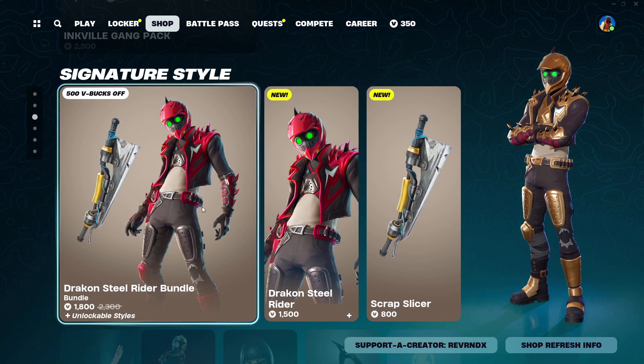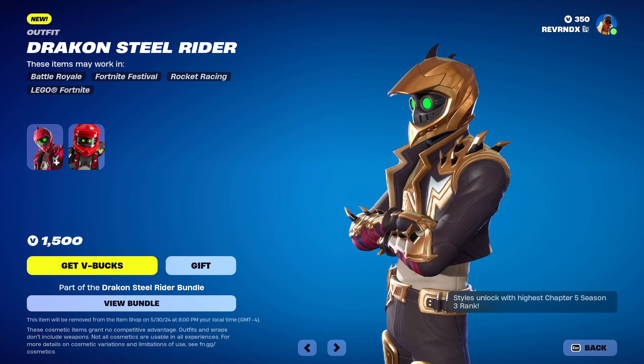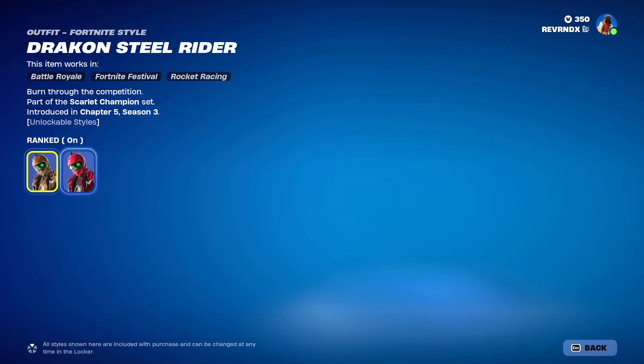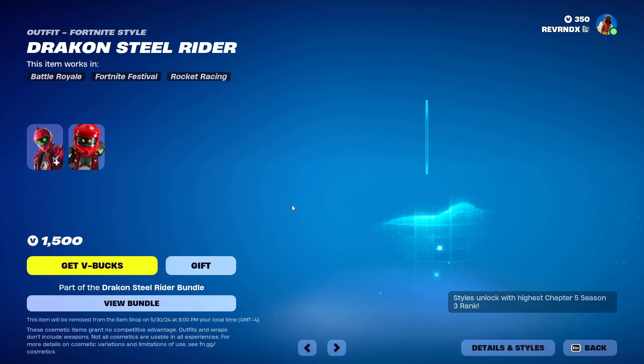They got a new skin — the Drakon Steel Rider bundle. Dude looks like a motocross dude. He's ready to go. Actually, he looks like he's about ready to go into the wastelands, if you ask me. He does have a few colors available — gold and red. Honestly, the red's cooler than the gold, at least I think so.